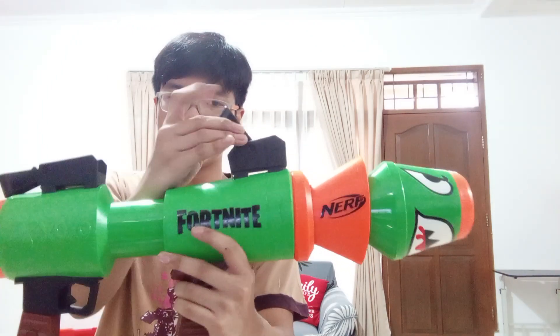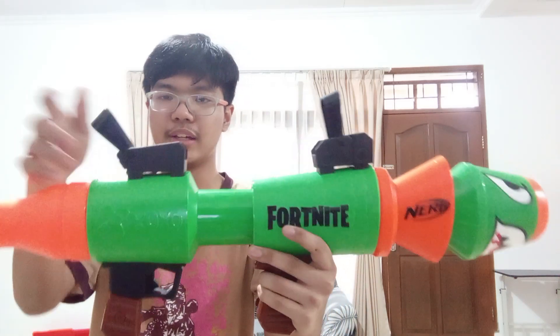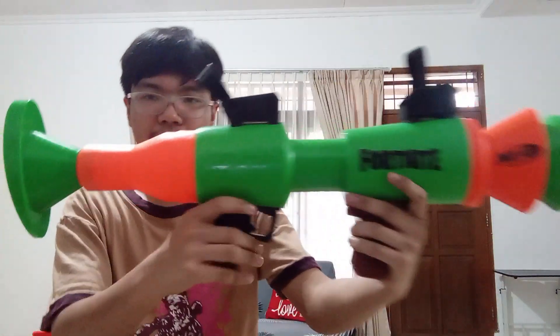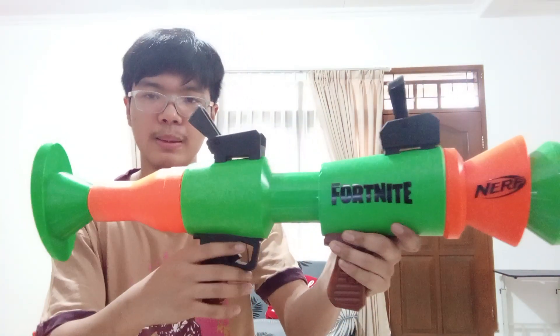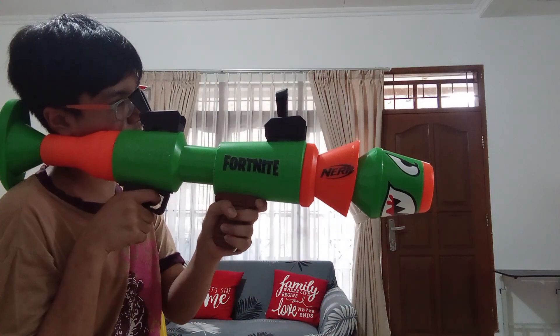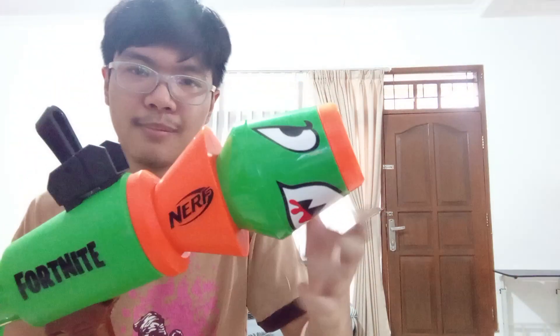Next, here's the side - this is foldable, so you can fold it up like this. There are two sides that you can fold up. And right here is the stock. When the stock is attached, it is not removable, but you may shoulder it like this, then aim up like that - it's quite comfortable.